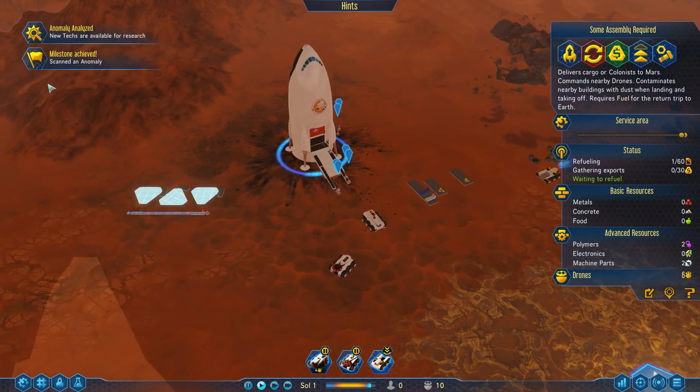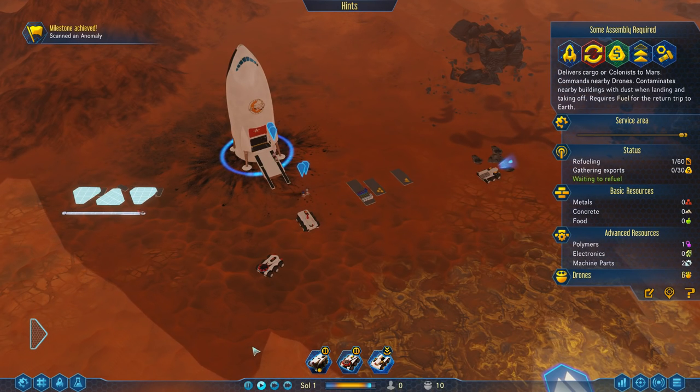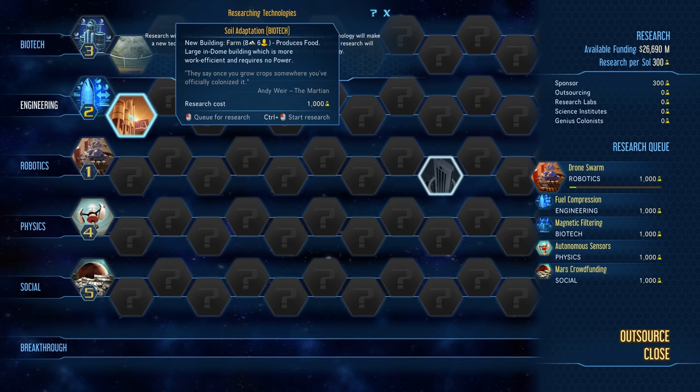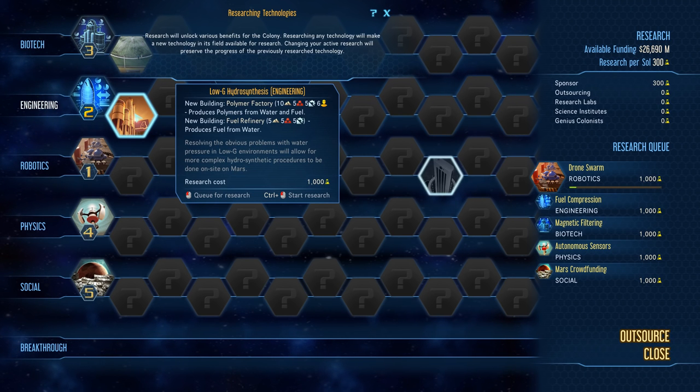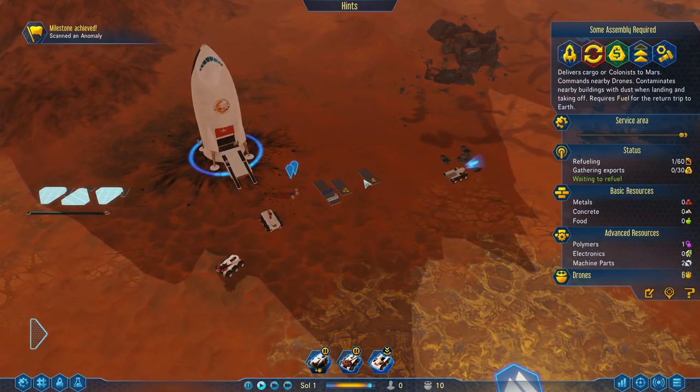New techs are available for research: low-G hydrosynthesis and soil adaptation. What does that mean? We can get access to new technology like low-G hydrosynthesis, which means we can build a polymer factory very early on as well as a fuel refinery very early on. They're a little bit expensive and require a bunch of resources, but they will allow us to become more self-sustaining on Mars. Soil adaptation means we can get the farm, which is an in-dome building. We'll talk about domes in a little bit.